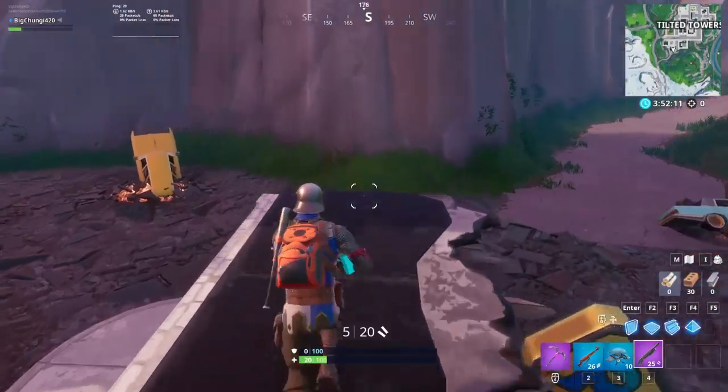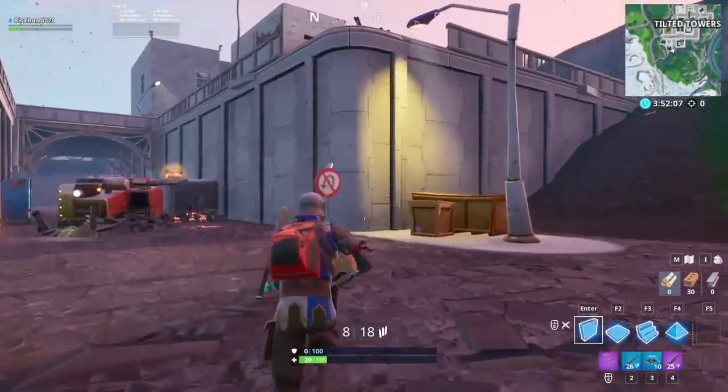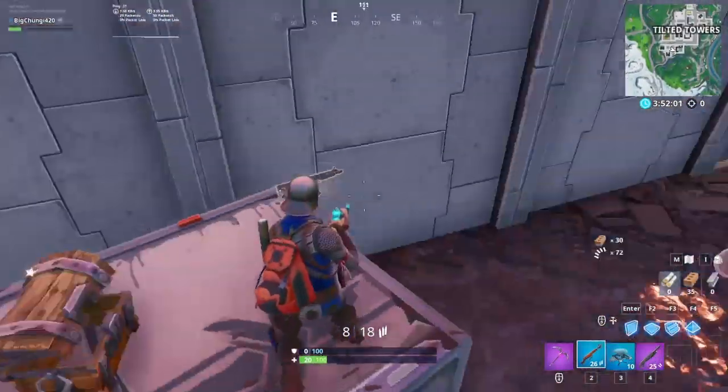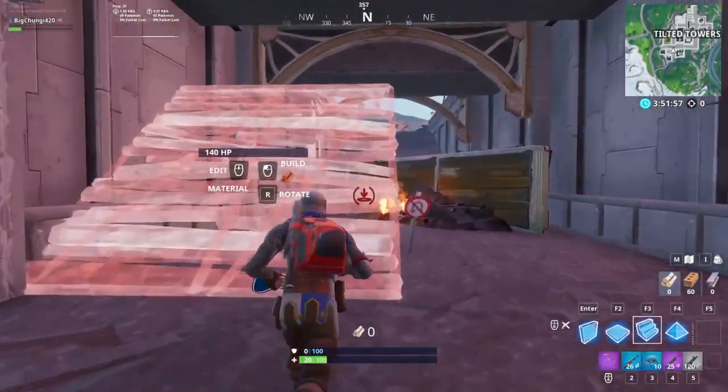And everybody chose the drum gun, which is probably one of my favorite guns. The drum gun got unvaulted, and you went to like a white screen and you were back in the game. So the drum gun is back in the game, and that adventure is over.